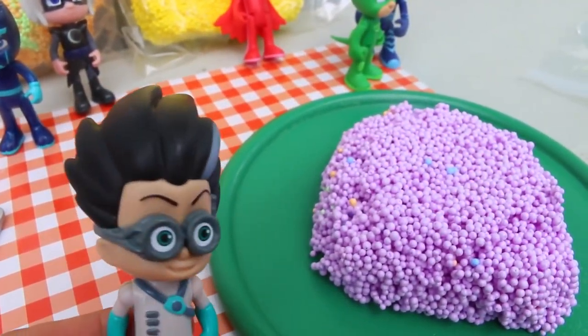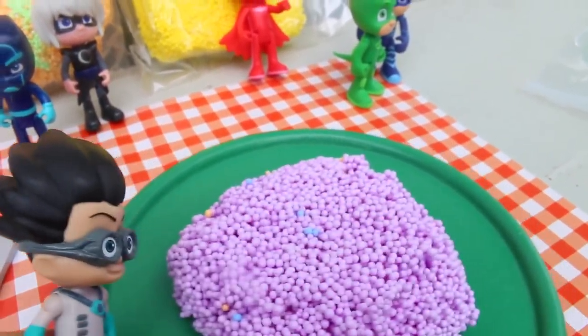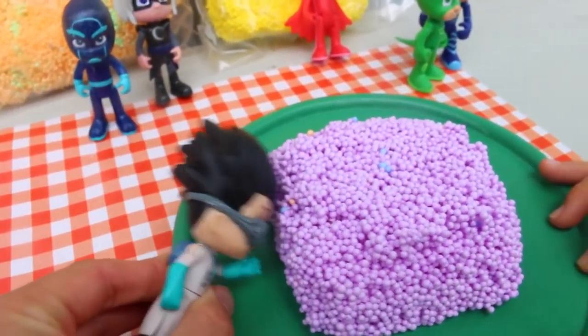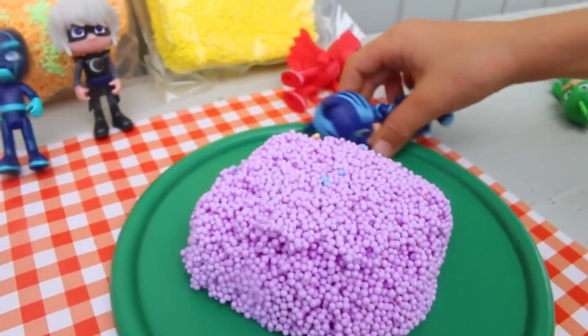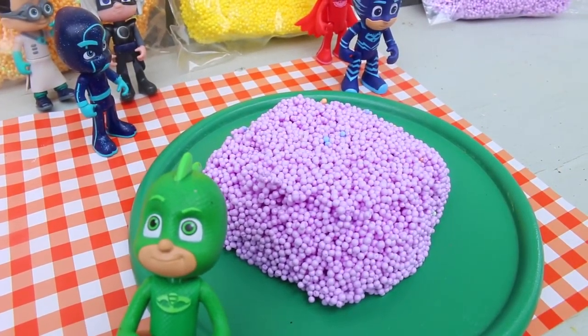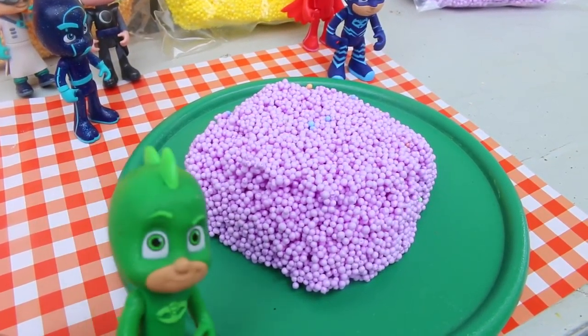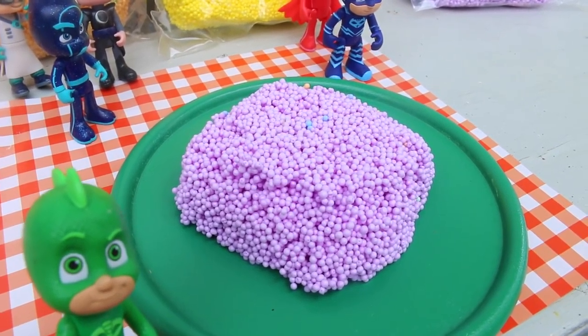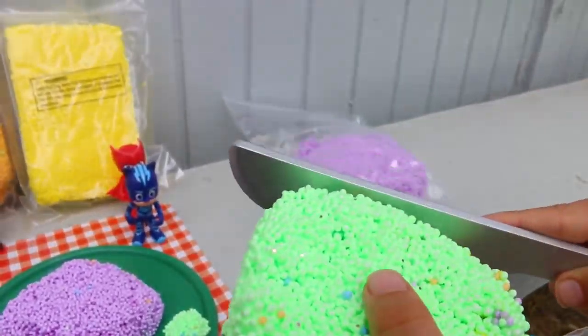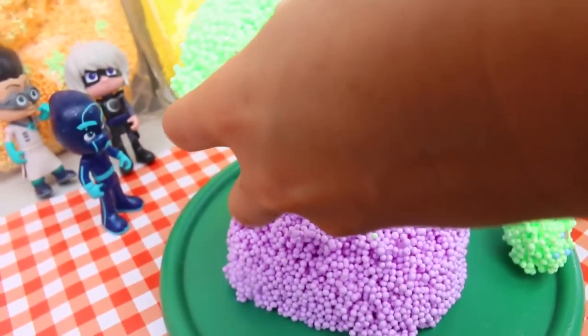Okay, so now we can do another layer to the cake. Hey Wyatt, Romeo's stealing the cake! What should we do? Wyatt's saving the day and not getting over PJ Masks at the same time. And now that looks great so far. Gekko is requesting that we have the next layer green so it looks like him. So here's the green. I wonder what flavors these would be - maybe blueberry and then green mint?